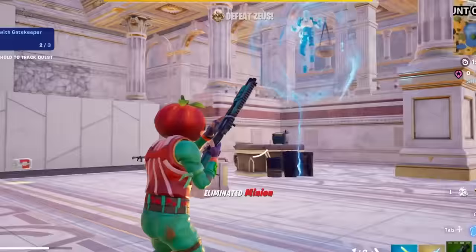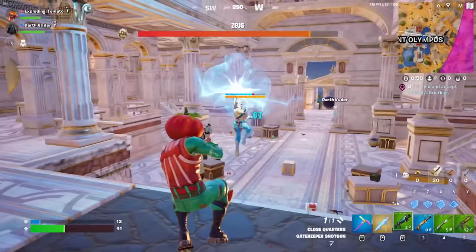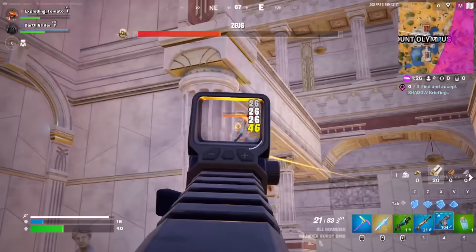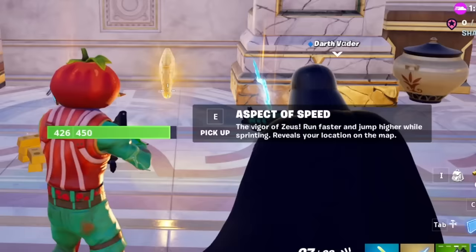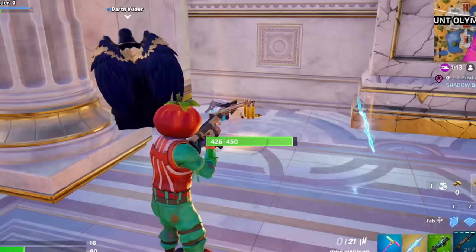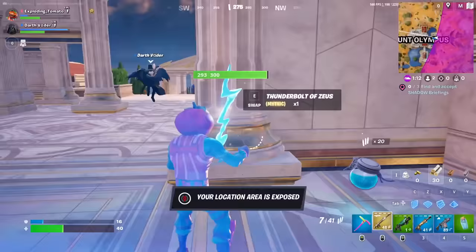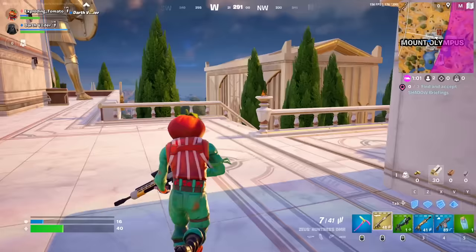So once you eliminate the minions, he has another phase. Lovely. This is like Dark Souls or Elden Ring. He has moves. Definitely one of the coolest things I've ever seen, even though it's insanely hard. So after about 30,000 years, Zeus is down, and I hope this medallion is worth it. This is the aspect of speed — run faster and jump higher while sprinting. So it reveals you like it used to, but the medallions are much different now. They give you an aspect of the god — they don't increase your shields, they give you an extra ability. And Zeus's increases your speed and your jump height — it's actually pretty good.